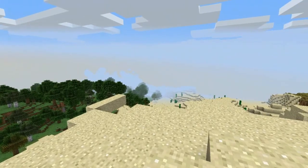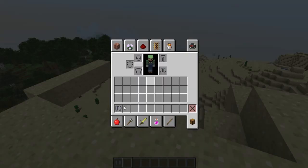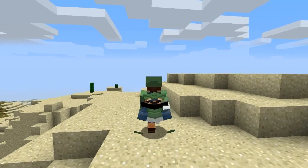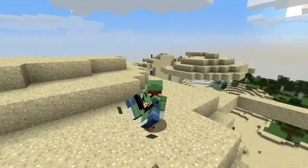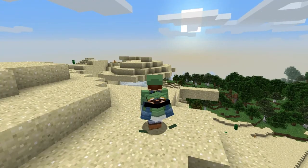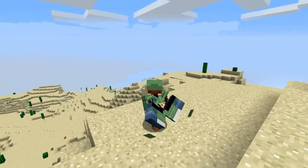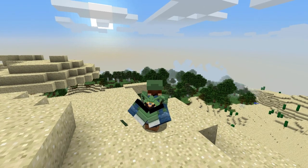Before I get into the stuff that was added, check this interesting bug out that I found. If you put on an elytra — I'm sure it won't do this if you have a cape — but the elytra's a bit glitched, as you can see. For some reason it's popping my Minecraft skin up. I don't know if it's because I have an Optifine cape, even though I can't see it because I don't have Optifine, but that's definitely a bug. I'm sure it's been reported; if not, I might report it myself.